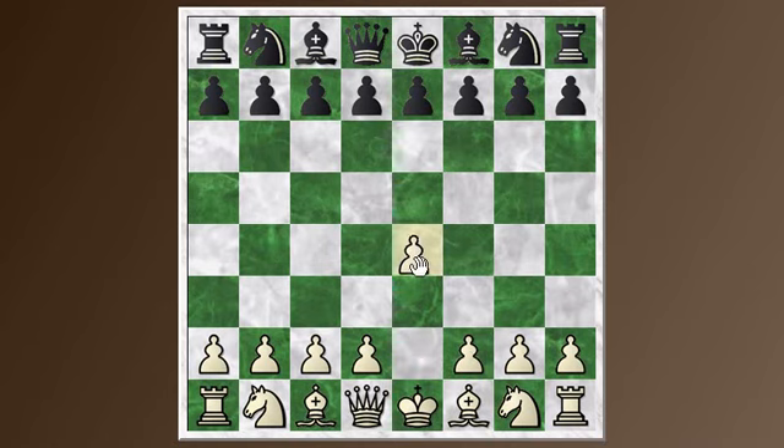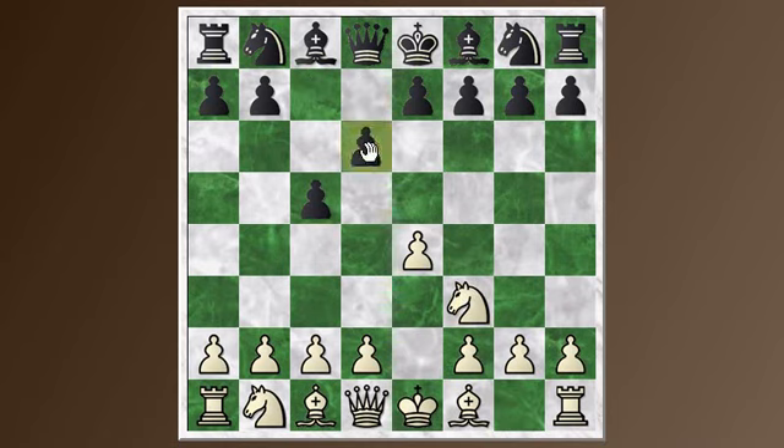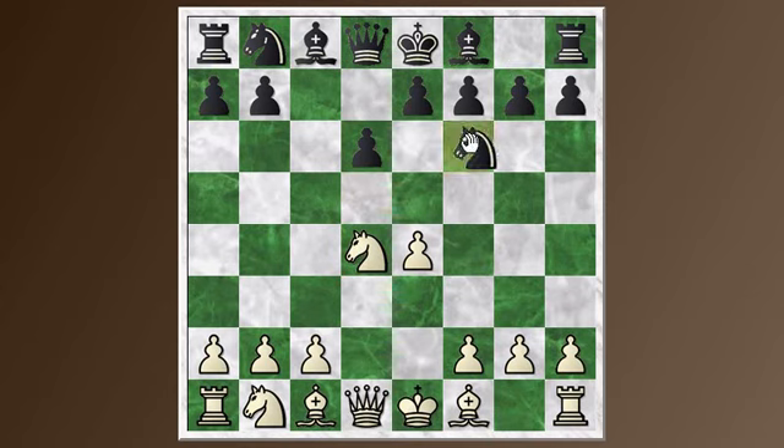These two lines come from the same starting position as the Dragon and the Najdorf. So we get E4, C5, Knight F3, D6 — the main line. We're going to look at alternatives in later videos, but we're going to continue with the main line up until move 5: D4 attacking the center, the exchange occurs, getting an open Sicilian, now Knight F6 attacking the E-pawn and Knight C3 defending it. This is the position where we can branch off into the Najdorf with A6 or the Dragon with G6, which I looked at in the previous videos.